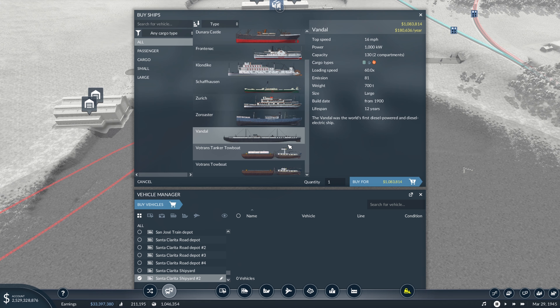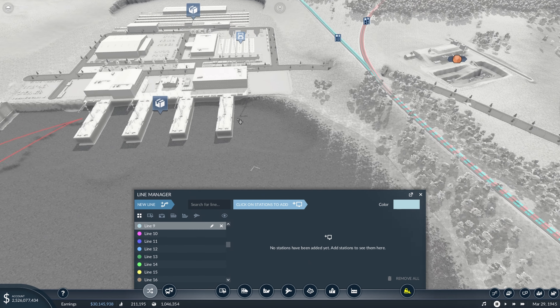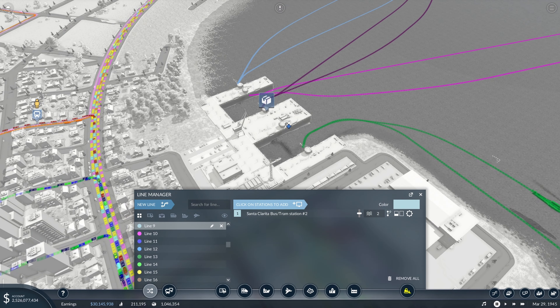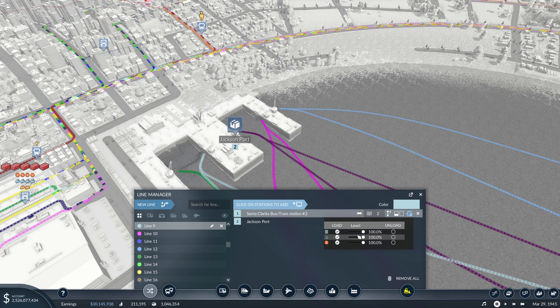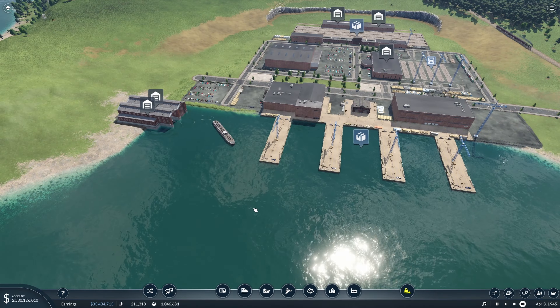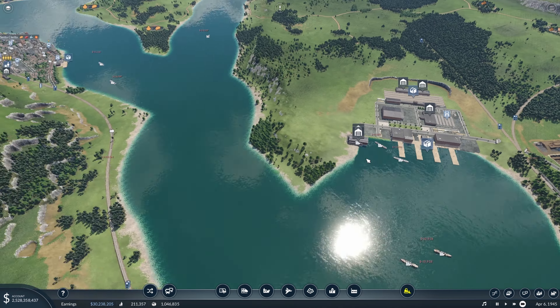Now we can come in and grab some more boats. I believe three should be good, considering we have four on the last line. We'll have them come from here into Jackson at port number five, and we'll specify to only load fuel and only unload over in Jackson. Letting this run, our boats are coming out and they'll be on their way in no time.